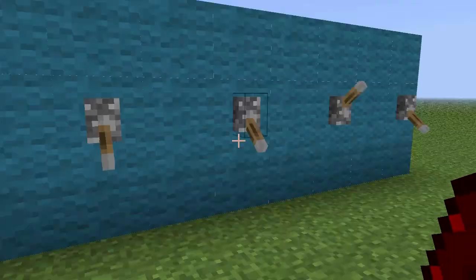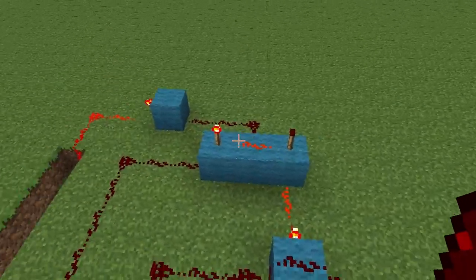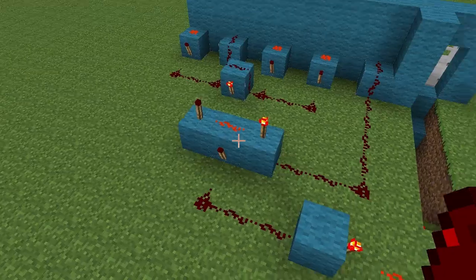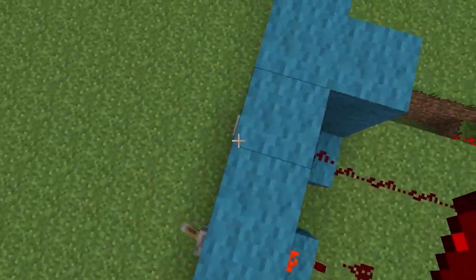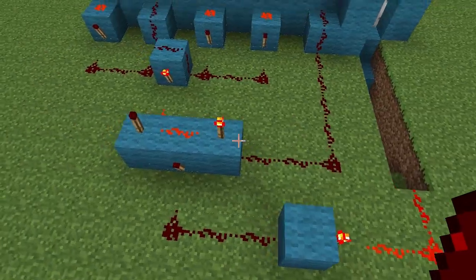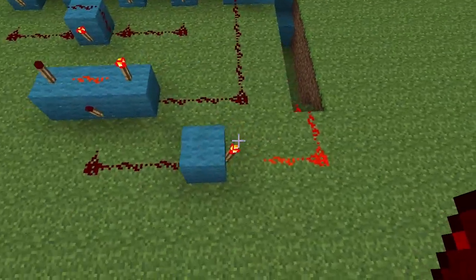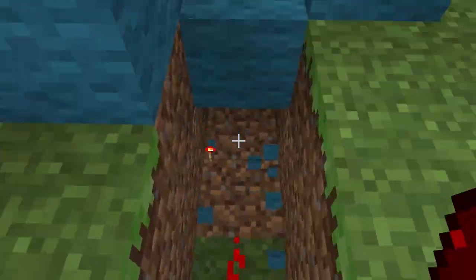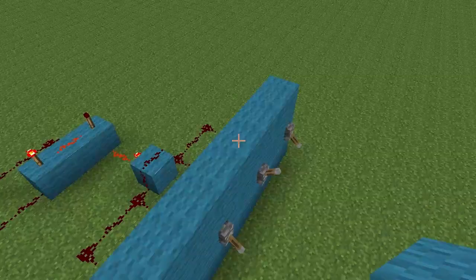The best way to explain this is it uses an AND gate, which I showed off in my last Redstone tutorial. It's basically an AND gate — if you press the button next to the door and you have the right combination, this input and this input equals the output to turn this torch off and the door will open. There's another torch underneath that block there — that's how it works.